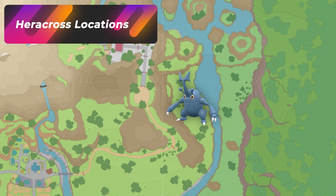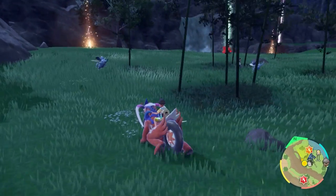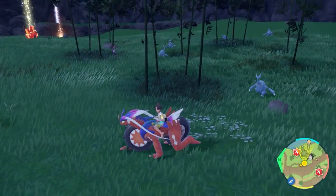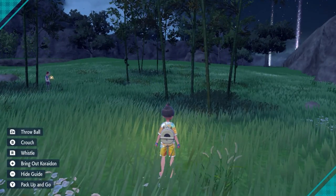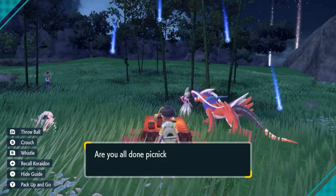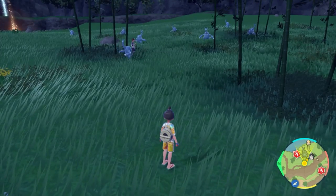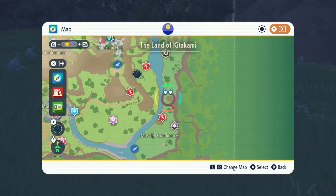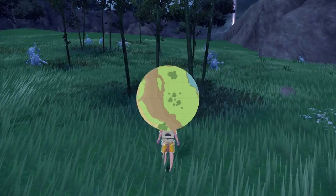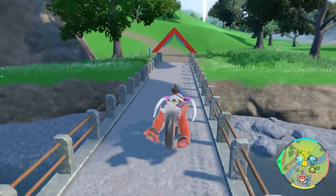The next Pokemon we're going to be hunting is Heracross. Heracross's shiny is very obviously a nice pink color, and I think this is way better than the one in Paldea. Over here you get so many spawning at a time — you literally just have to stand right in front of this bamboo area and picnic reset. The exact location is on the Mossfell Confluence land area, but there are other bamboo spots out east of Masui Town on Revelers Road.